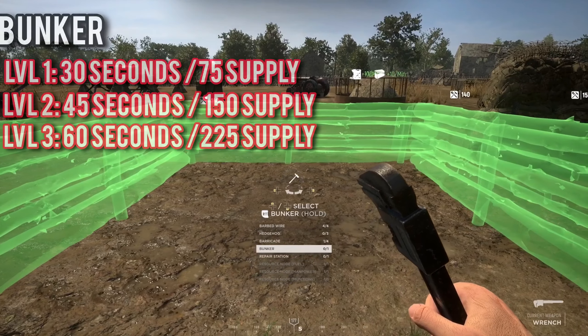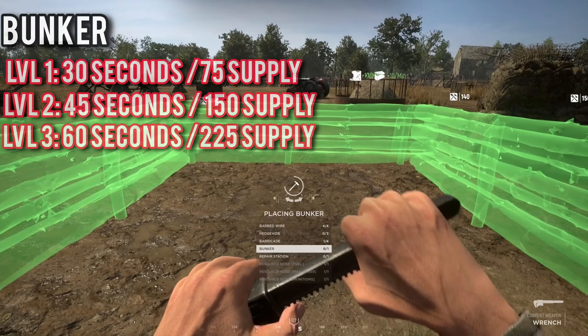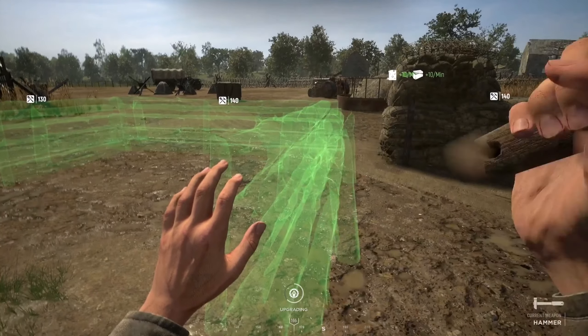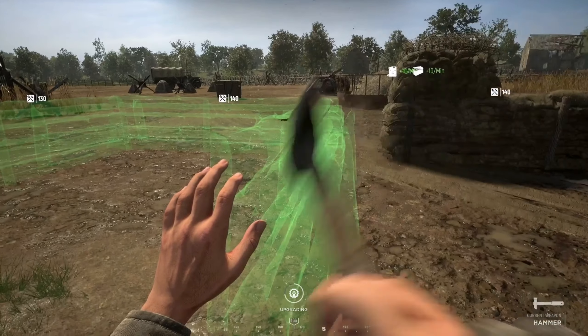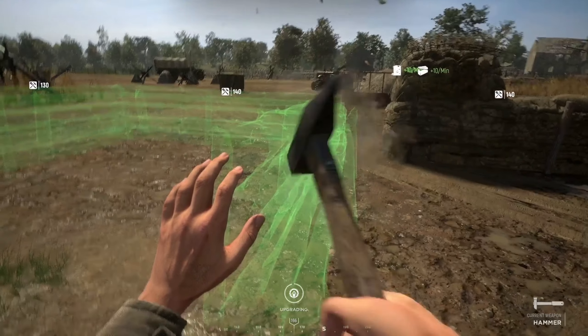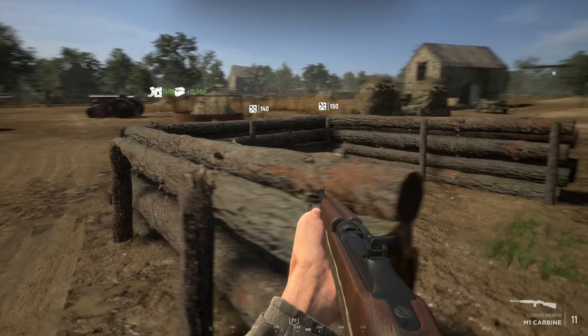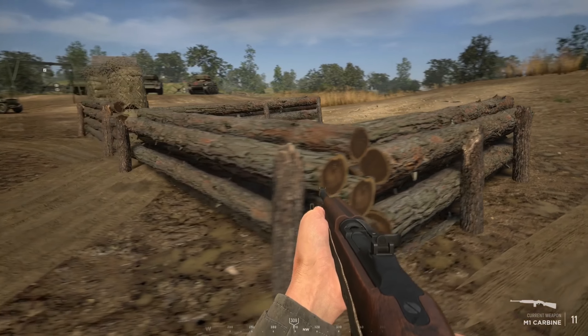From the barricade, scroll one down and you can build a bunker. You can only build one of these, and although it costs a lot to build and upgrade, once fully built to level 3 it offers a lot of defensive capabilities. The level 1 bunker takes 30 seconds and 75 supplies to build. It's basically a barricade on steroids — a barricade in front with barricades flanking the sides. Even without the supply to build it to full capacity, it still provides useful extra cover alongside cheaper barricades.